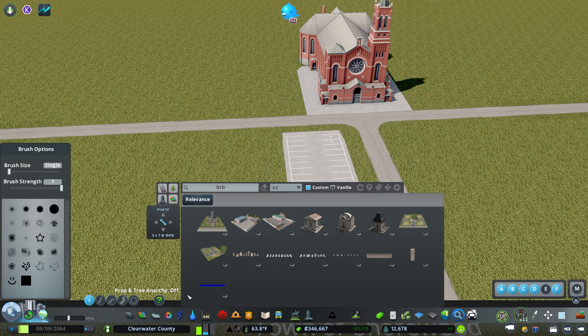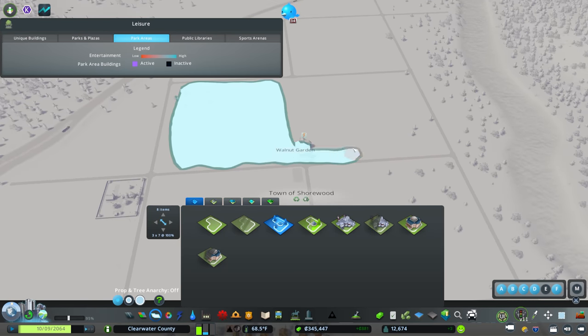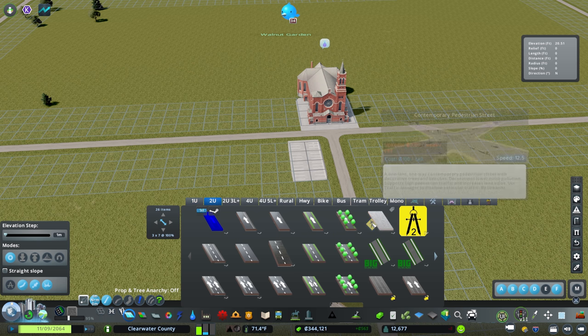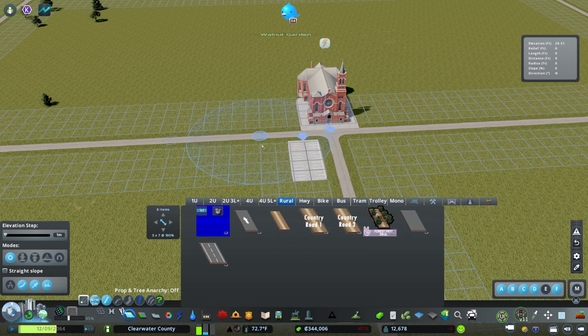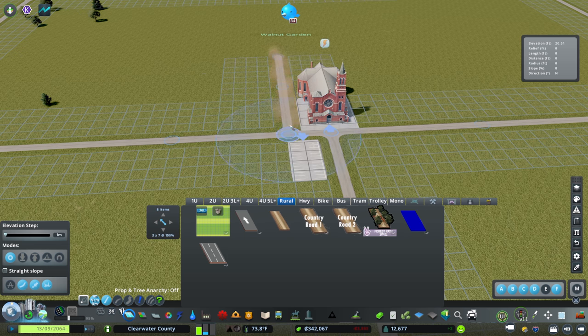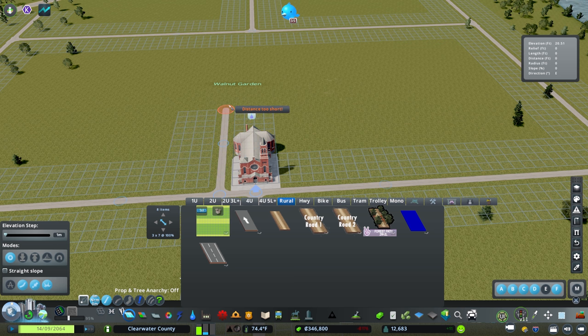I'm really excited to build this cemetery — it's going to be a unique centerpiece of the community. To start, it needs to be a park, so we're going to paint a park area fairly large. We'll need some sort of road through here, and I want it to be minimalist aesthetically. I could go with a rural road or a gravel road. With a cemetery I'd expect at least two entry points, though I'm not a cemetery planner.